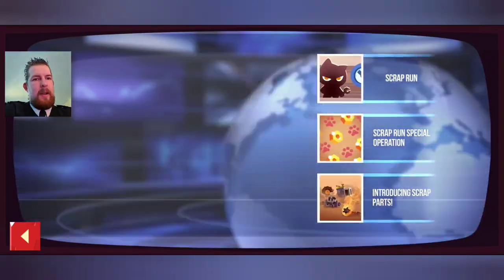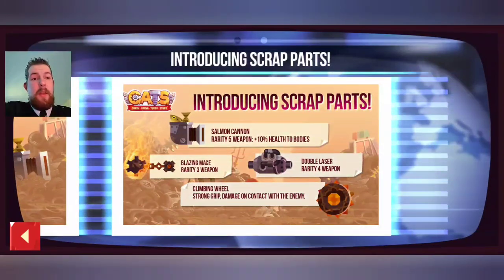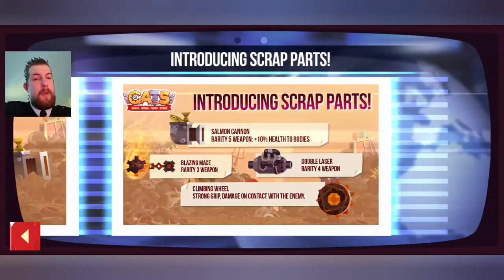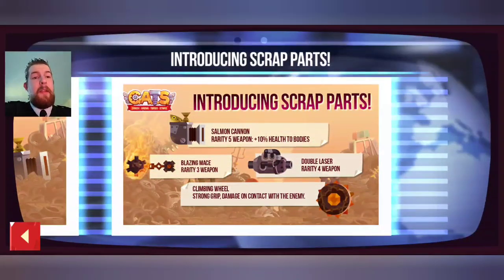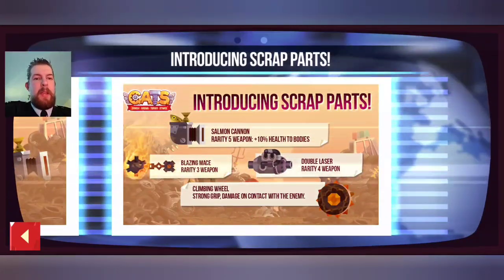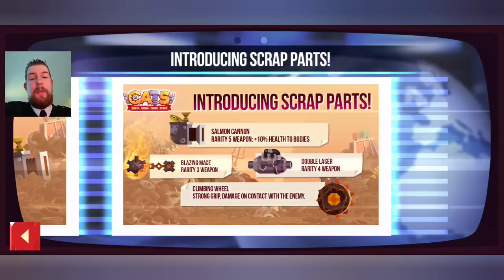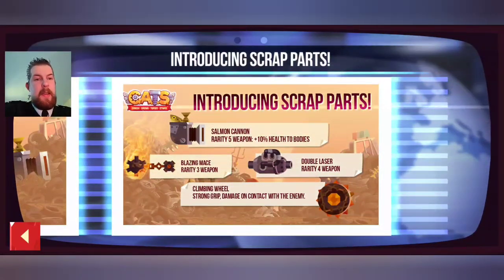Here we go - the Salmon Cannon! I have no idea what it is but we will find out very soon. It's a rarity level 5 weapon and has 10% of health for bodies, so it is a health weapon. We got a Blazing Mace - rarity 3 weapon, very easy to obtain from normal boxes. The Double Laser is a rarity 4 weapon - finally we get a dual laser!